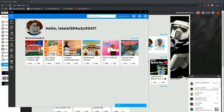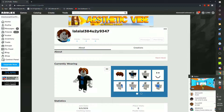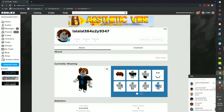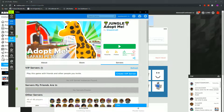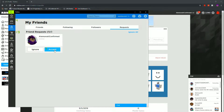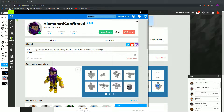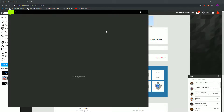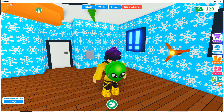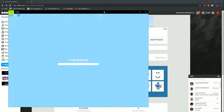I'm going to search up Adopt Me and friend this alternate account. Then I go back to my main account, go to Friends, accept the friend request, join the game, and make sure your other account is still in the game.